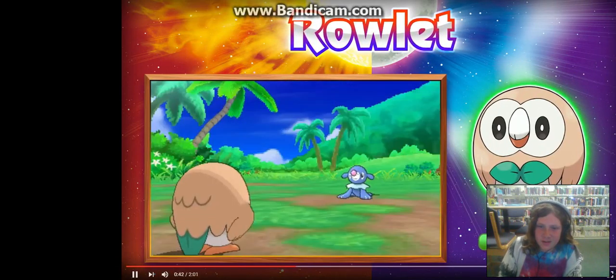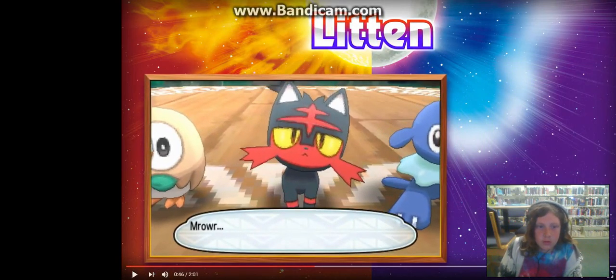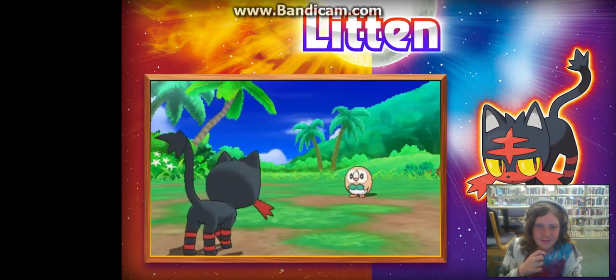And as you can see, it's a grass incline — which I'm gonna get into. We have Litten, which is a fire type. And obviously it's a cat.